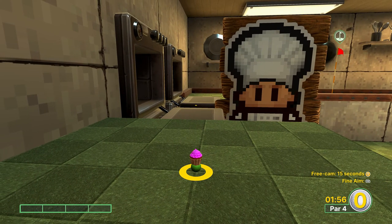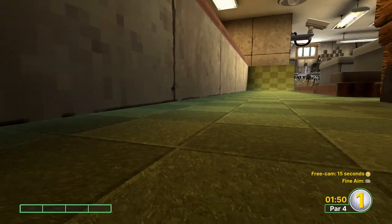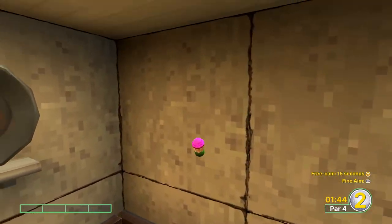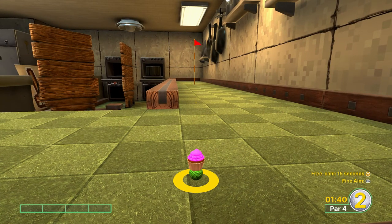For hole number six, there's a crazy hole-in-one we can try, but instead I'm just going to play it normally. You're going to want to do about two and a half power to not fall down here, but if you do fall down, no big deal — just whack it as hard as you can aiming a little bit to the left and you should easily get an eagle or birdie.